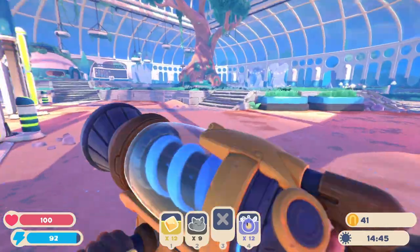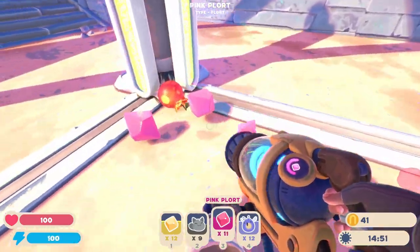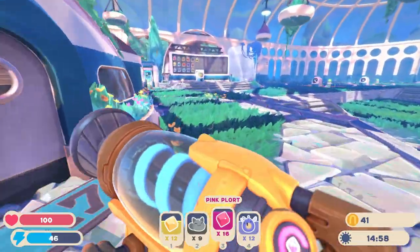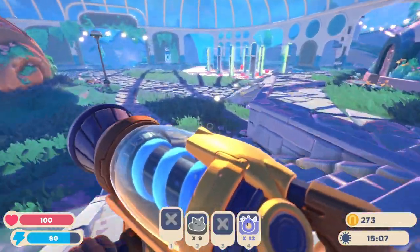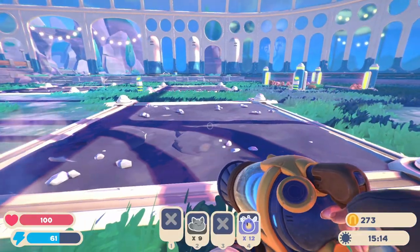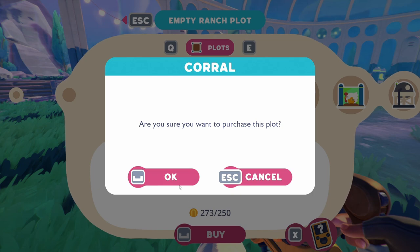We're gonna pick up pink plorts as well and it shouldn't pick up anything I don't want because everything is full. Perfect - oh, we missed one. Let's see how much money we get from this and if it's enough to open up a new pen. I had 273 - that should be enough for a new pen. They're tabbies, they're probably gonna really like the chicken coop. Let's get a corral.